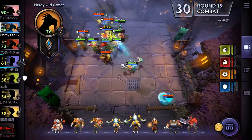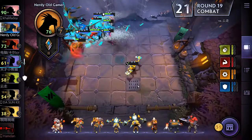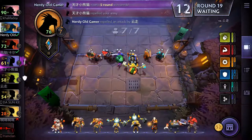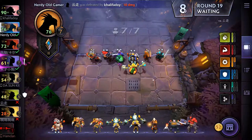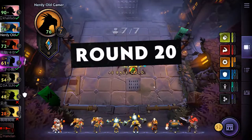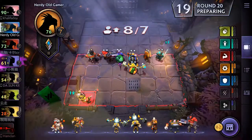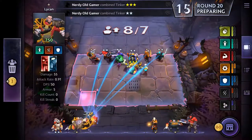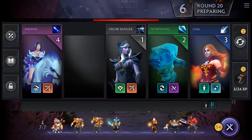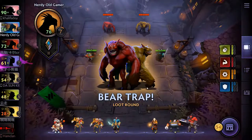We are taking down that thing — we are definitely going to win this. Big win. I would like another Timbersaw and another Juggernaut — that would be absolutely awesome. A couple of Tinkers, let's stick one in there. Now we have Tinker on level 3 — three-star! Kunkka as well. 144 DPS — that is not bad at all.